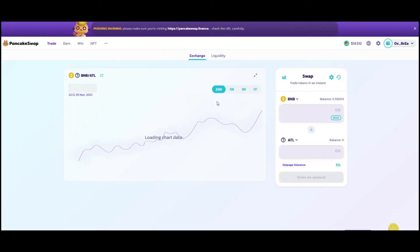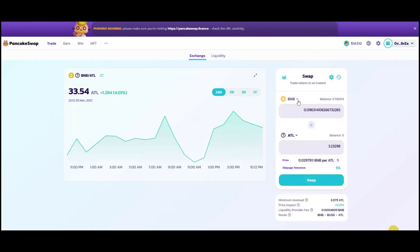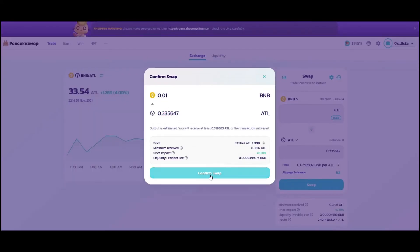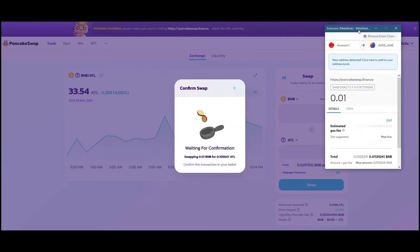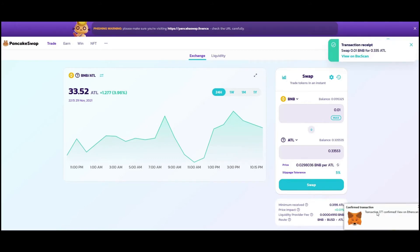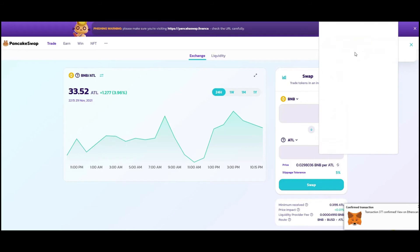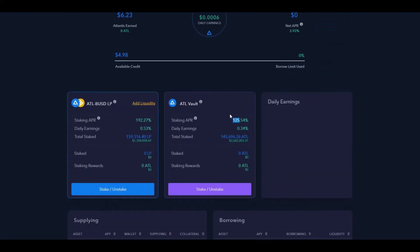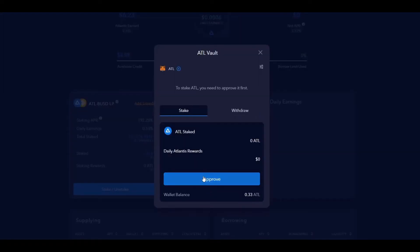If you wanted to enter that, all you'd have to do is go back to PancakeSwap, connect your wallet, select MetaMask, and find which coin you want to purchase with. I have some BNB — I could click max and see that spending all my BNB would give me 3.3 Atlantis tokens. But remember, never use all your BNB because that's also what you use to pay fees with. I'll just type in a smaller number to show you. We confirm the swap, MetaMask pops up, we confirm the transaction — and there's the confirmed transaction.